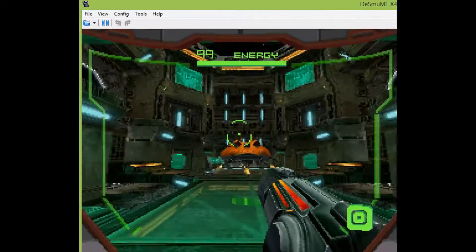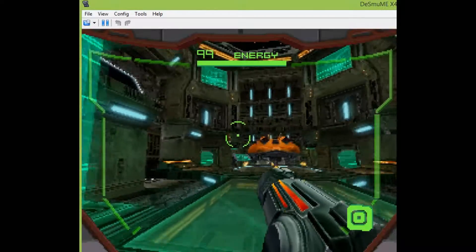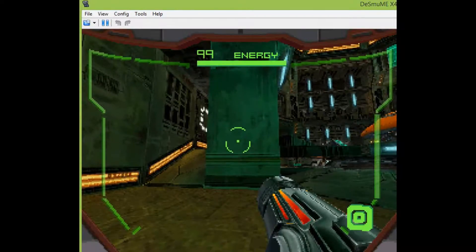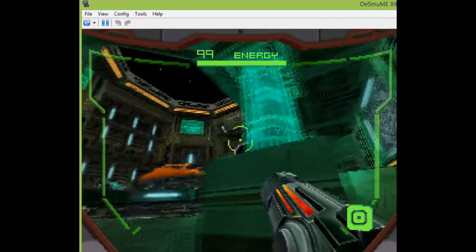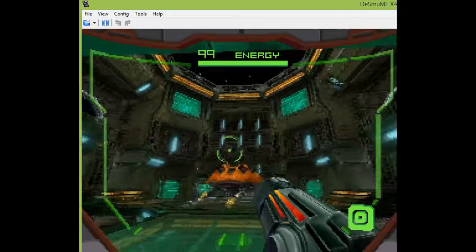Hello guys, and in this tutorial I'm going to be teaching you how to play DS games in high resolution. Right now I'm running Metroid Prime Hunters, a DS game, in its standard resolution. You can see there's quite a few pixels around, and it's not the prettiest game. For DS it's quite good looking, but nowadays it looks a bit pixelated.